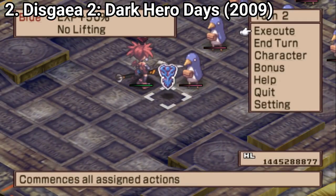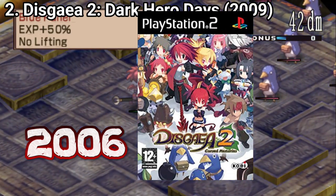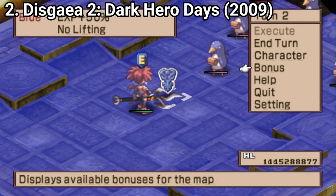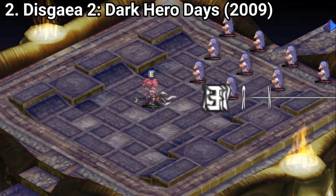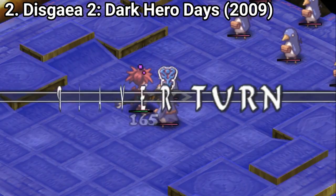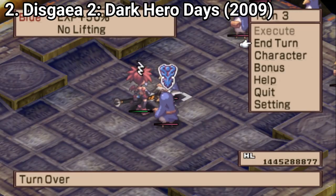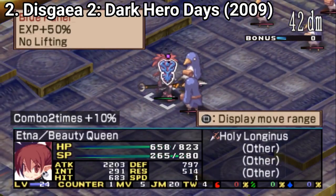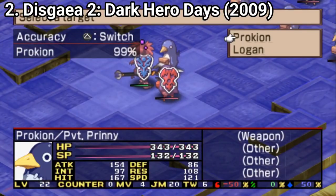Disgaea 2: Dark Hero Days is a port of the 2006 PS2 game. The game is similar to the previous one — there are slight changes, but overall it's the same very tough but rewarding experience from the last game. The game includes the story from the original title plus extra storylines. You get Axel's story, which has its own hub world, dark assembly, item world, and story missions. Also, the magichange feature from Disgaea 3 on PS3 had also been included in Dark Hero Days on the PSP, giving players the option to change monster allies into weapons.